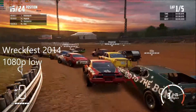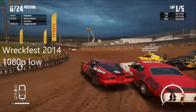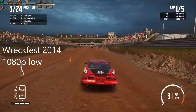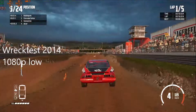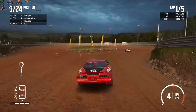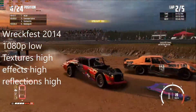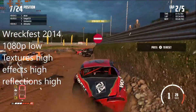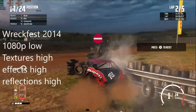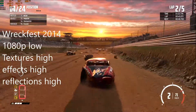Wreckfest is a game that came out on PC in 2014, and it can be more demanding than you would think. At 1080p with everything set to low, we get just about 60 FPS with all the cars on screen, and the framerate goes up as you clear them. Simply raising the texture, effects, and reflections to high changes the entire appearance of the game, making it far more realistic with dust, smoke, and flames, while still maintaining well above 30 FPS. That's pretty impressive, even though it didn't really help my driving.